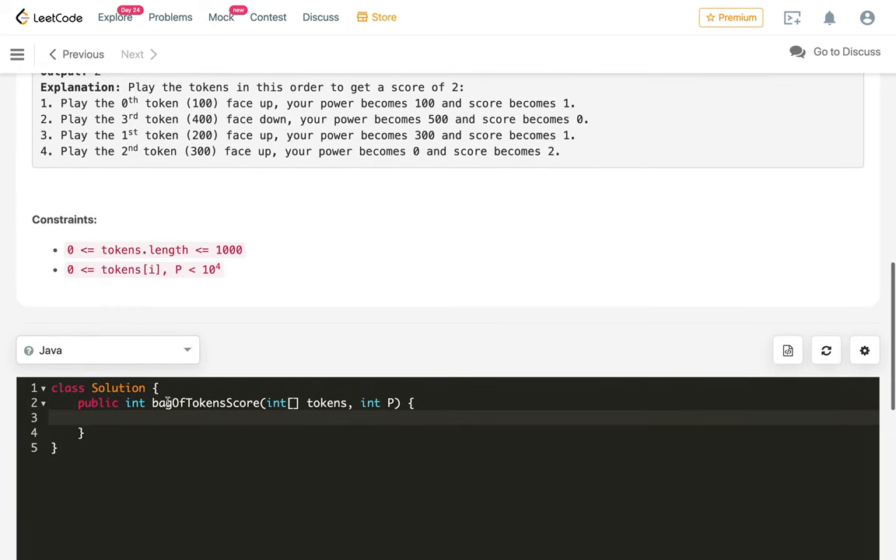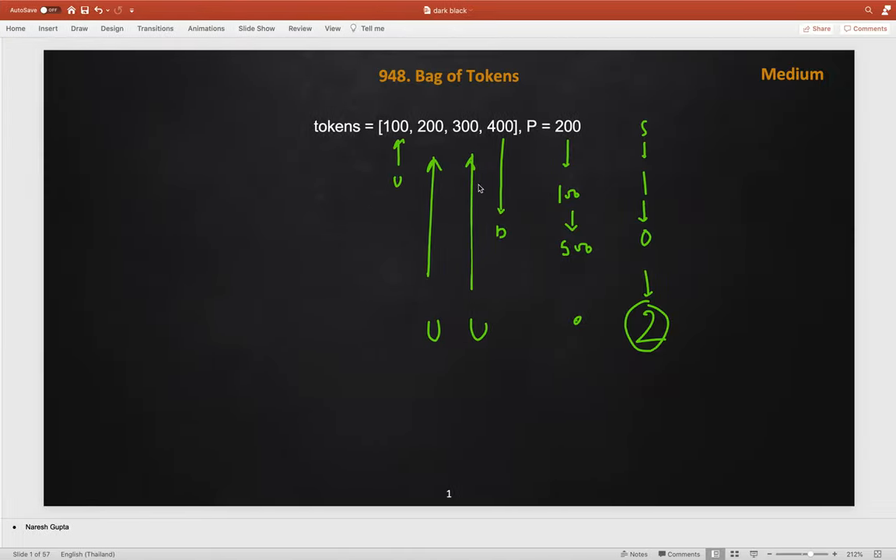So how do we solve this problem? There are two options for each token. Either play it face up — losing power of tokens[i] and gaining 1 score, if we have enough power. Or play it face down — gaining tokens[i] power and losing 1 score. Greedily, for face up we try to lose as little power as possible and gain more score, and for face down we gain as much power as possible by choosing the maximum value token.